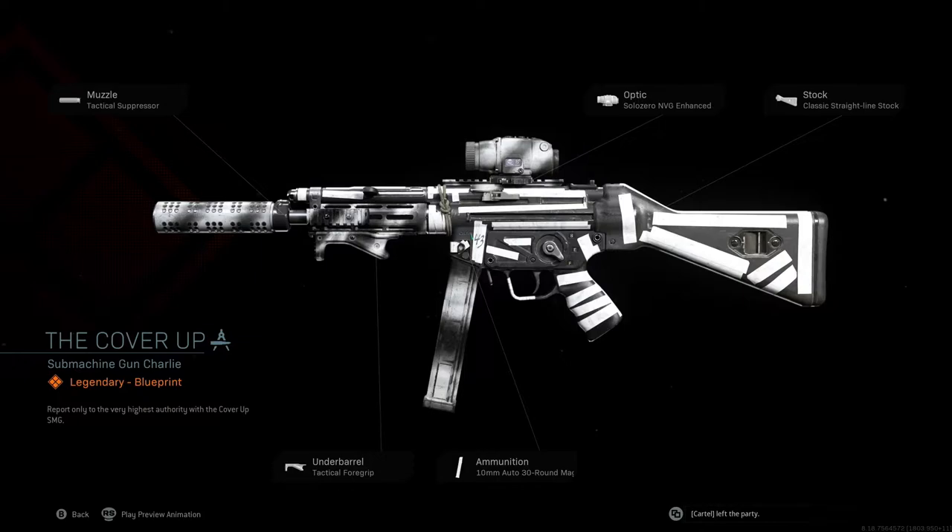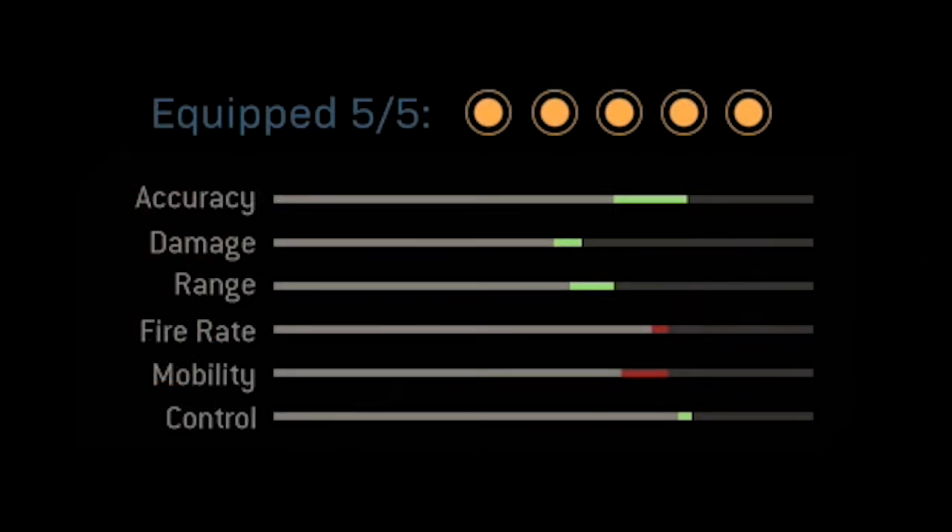I want to make a class setup so much better than this. If you guys take a look at the stats that come with the original blueprint, you'll see that the stats are pretty nice — we get a really nice boost to accuracy, damage, and range, and a small boost to control. We do lose a bunch of mobility and fire rate. However, the problem is most of the stat buffs come from this stupid optic, the Solo Zero NVG Enhance, which is completely unnecessary for a submachine gun, especially this MP5.